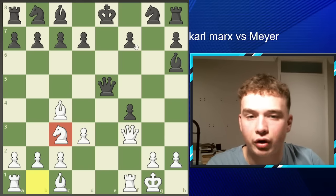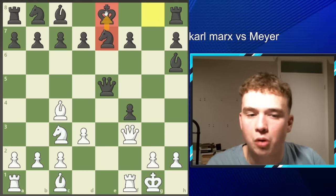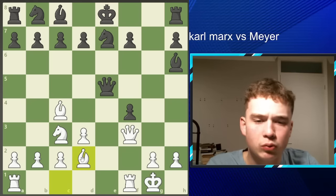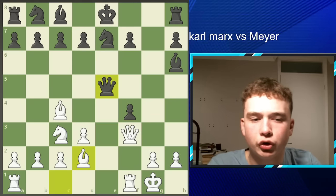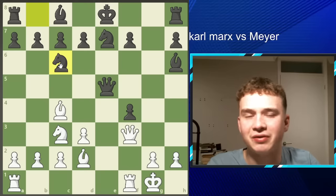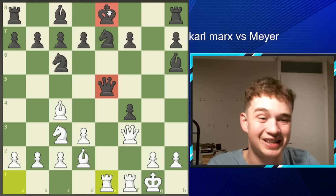After Knight C3, Mayer plays Knight E7, just trying to add some shelter to his King and stop any immediate checks. Bishop D2, just developing the Bishop. You might wonder why Marx doesn't take the pawn — if he were to take, a move like Queen D4 would force an exchange of Queens, and when you're up material, you do not want to exchange pieces. We see Knight B to C6, and Marx plays the fairly intuitive move Rook E1, attacking the Queen and also aligning the Rook along the same file as the King.